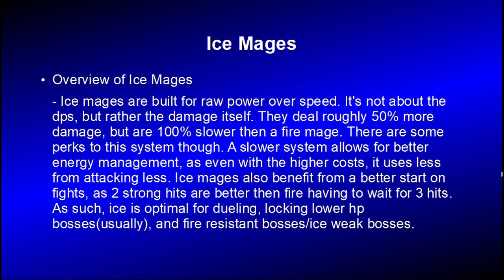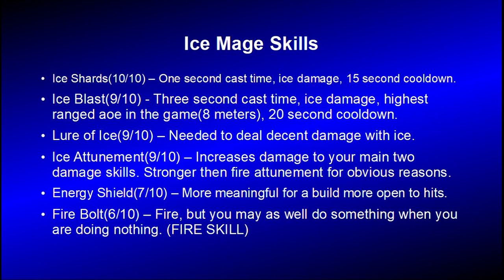Now we're going to talk about Ice Mages. Ice Mages are built for raw power over speed — it's not about the DPS but the damage itself. You deal about 50% more damage but attack about twice as slow as a Fire Mage. If you have a slower system, you can manage your energy better, even with the higher costs, because it uses less from attacking less compared to fire. Ice Mages also have a better start on a fight — because of their burst damage they do a lot of DPS with two hits but then kind of trail off. So ice is better for dueling and usually locking lower health bosses because of burst damage, and they're good against fire resistant bosses and ice weak bosses.